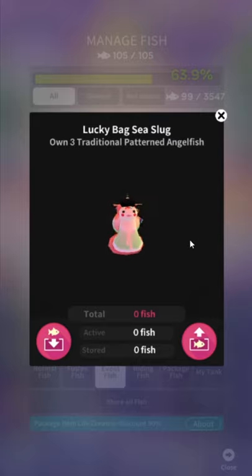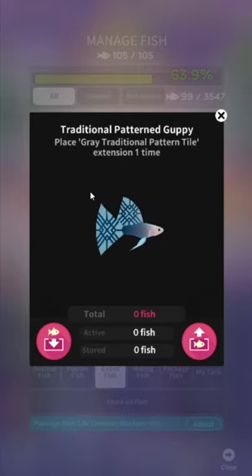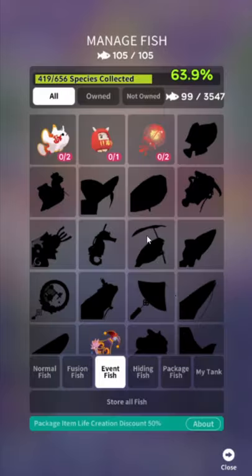There's a Lucky Bag Sea Slug, there's a freaking Geisha Sea Slug. Own three Traditional Patterned Angelfish — so again, the basic things are: place the expand item, create past fusion fish, create current event fish. That's almost all unlocks — one of those three things, and then watch ads. That's really all there is. Place traditional patterned tile extension one time — that's the thing in the expand menu I showed you before.